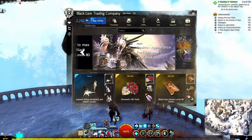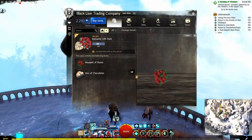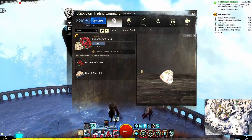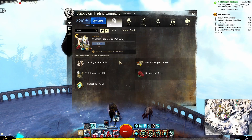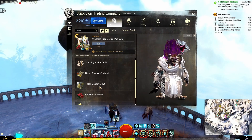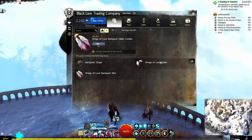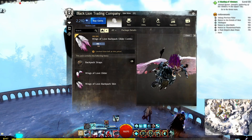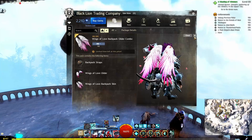Next is going to be the items in stock. We've got the Romantic Gift Pack here, which gives you a bouquet of roses and a box of chocolates. If we go back to the main menu, you have the Wedding Preparation Package — the Wedding Attire Outfit, Name Change Contract, Total Makeover Kit, Bouquet of Roses, and Teleport to Friends. The Wings of Love is back as well — you get a glider and the backpack skin. Those are pretty cool.